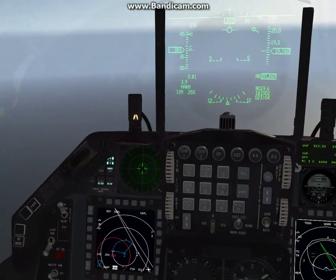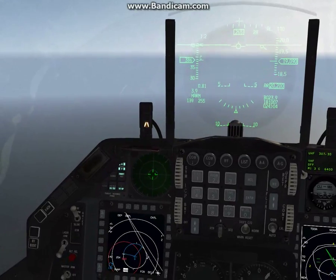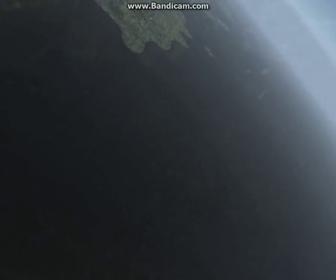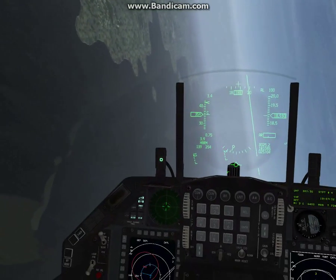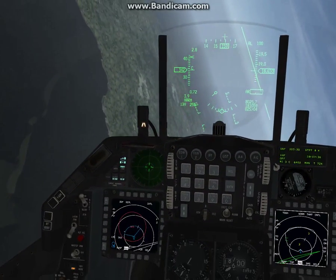I'll throw the jammer off and see if he can pick us up again. I'll try to keep my speed up. I'll turn back into him. The purpose of this video is to actually demonstrate some missile defeats of SAM sites and show you how to do that. There are a few ways you can actually do that. I'm going to go ahead and just kind of dive towards him a little bit, hopefully I can get visual on the launch.